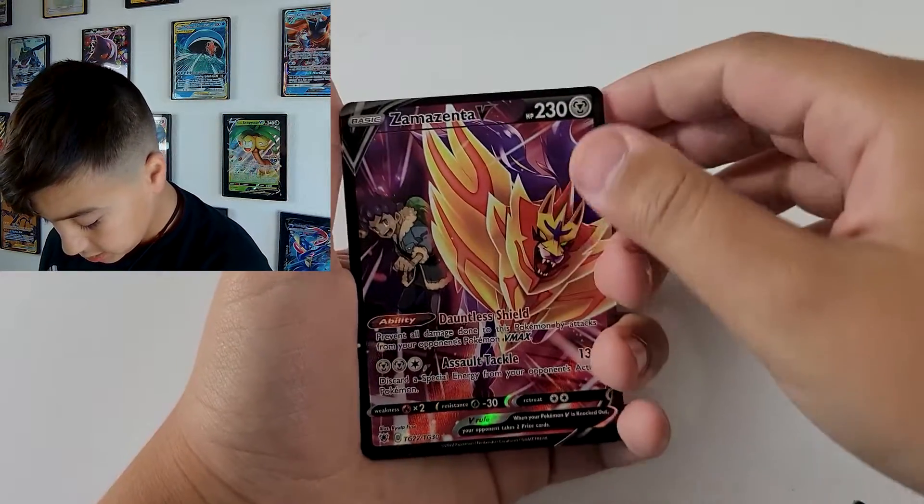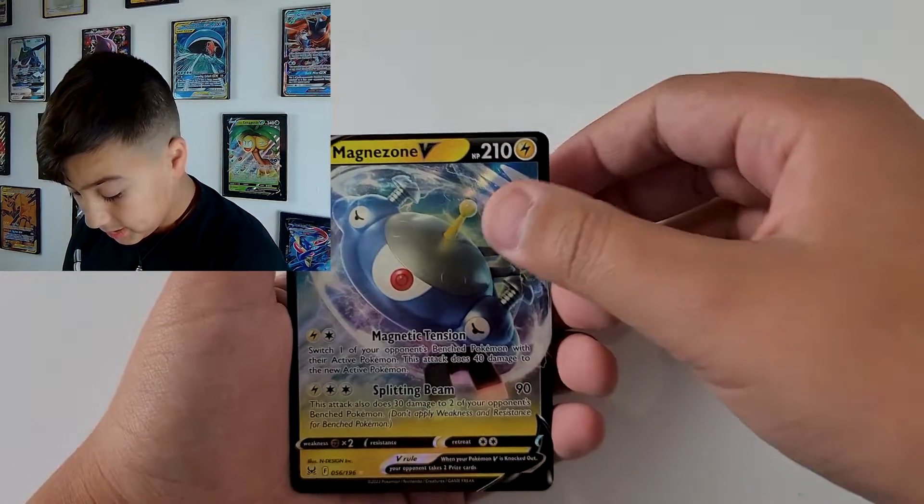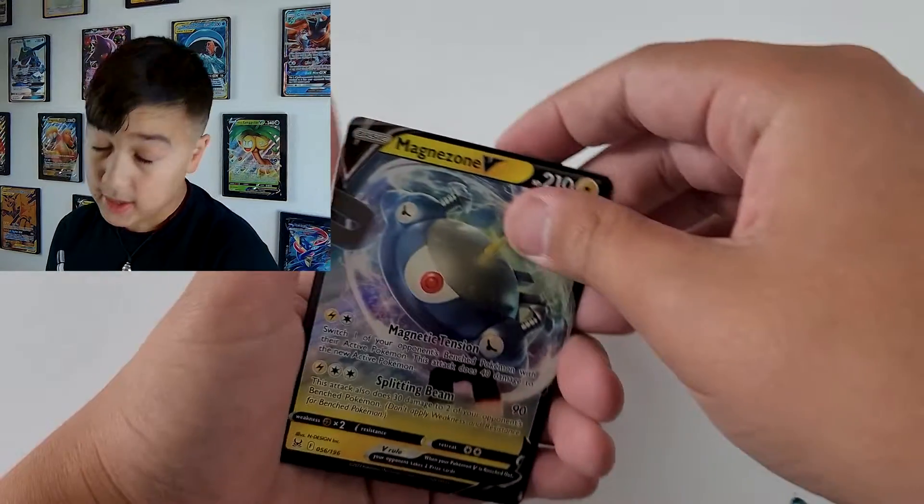You know what time it is? It is recap time. First, we got the Zamazenta V Trainer Gallery — very nice card. Magnezone V — not a Trainer Gallery, but also a very nice card. Both of those will be given away to one of you lucky winners. This is the end of the video, so I'm signing off. Goodbye.